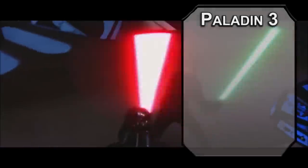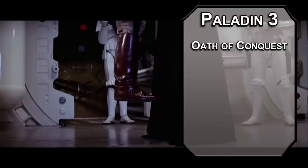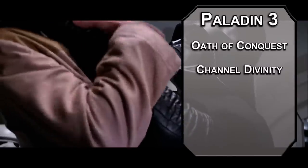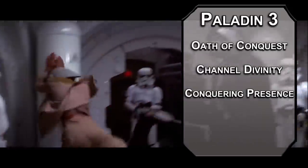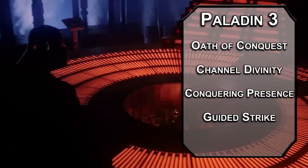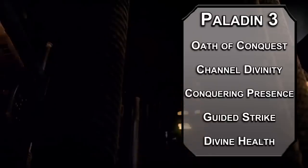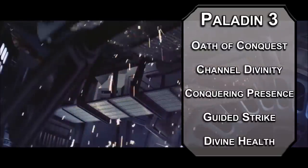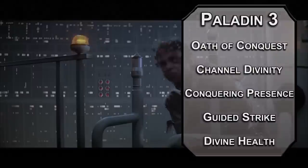3rd level Paladins can choose a Sacred Oath, and Oath of Conquest Paladins just want to conquer the galaxy as father and son — that's flagrant nepotism. You can Channel Divinity once per day in one of two ways: Conquering Presence lets you force a Wisdom saving throw on creatures within 30 feet of you, frightening them if they fail for a minute or until they make the save. Guided Strike lets you add 10 to an attack roll — considering your attack modifier is already plus 4, this really should be an automatic hit. You also get Divine Health, making you immune to disease. That respirator obviously has some filtration keeping out colds, which is good, because in an enclosed space like a Star Destroyer everybody's gonna be catching everybody's cold.